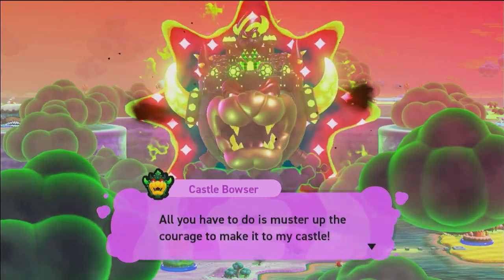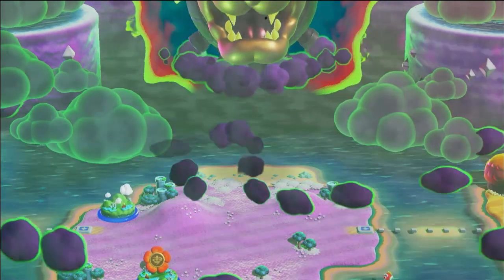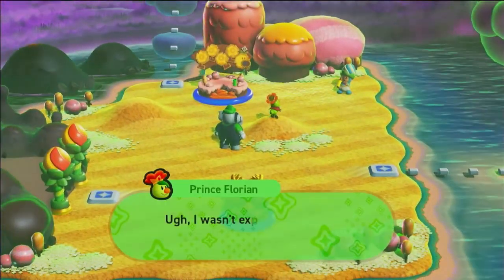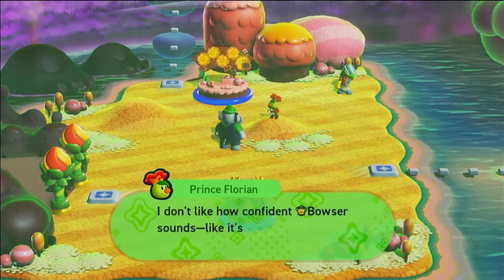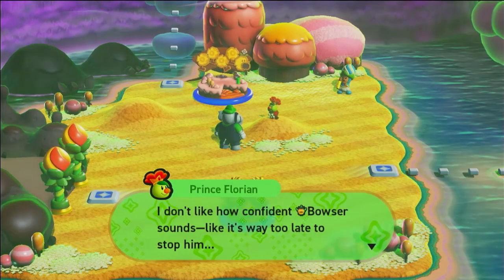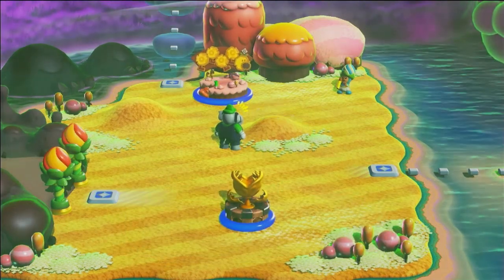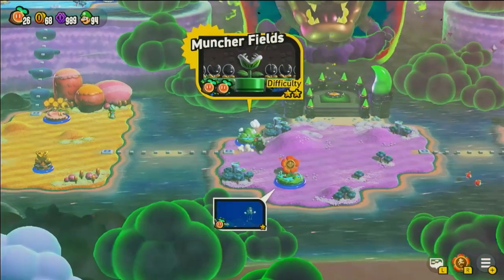Bowser: 'Curious when I play next, aren't you? I'll give you a sneak preview — you're lucky I'm so generous. All I have to do is muster up the courage to make it to my castle.' Dun dun dun — I thought that space looked a little suspicious! I wasn't expecting anything like that. I don't like how confident Bowser sounds — it's like it's way too late to stop him. But I bet we still have a chance. Let's head for the castle.